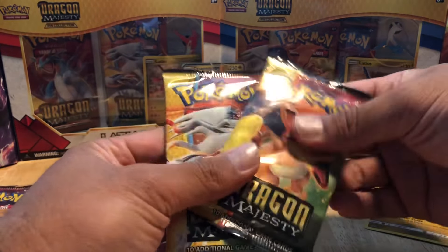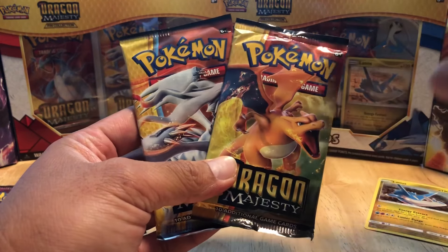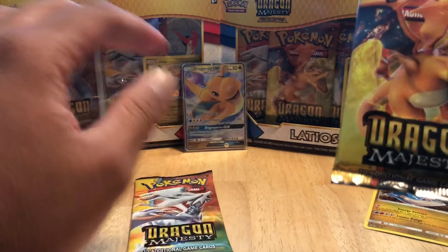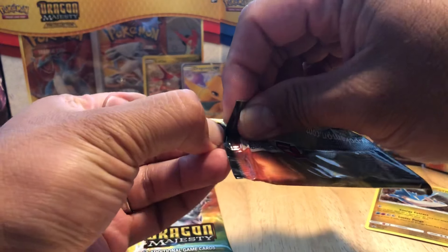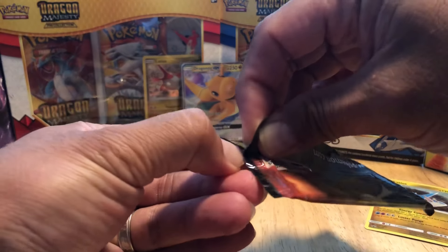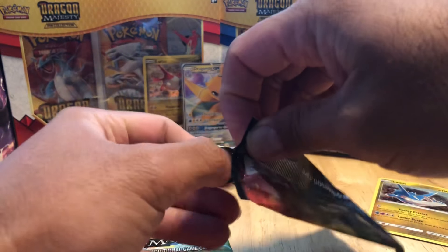All right, moving on. I'm going to switch it up a little bit - I'm going to go with the Charizard pack and leave the Kyurem pack last. I'm going to do something different from the obvious and the norm. I guess you can call me like a pack opening hipster, whatever you want to say. Let's see what we get in this pack.